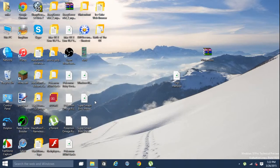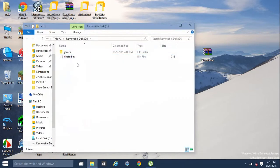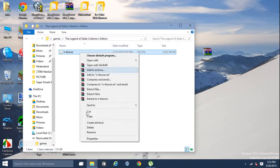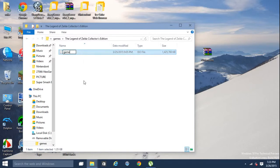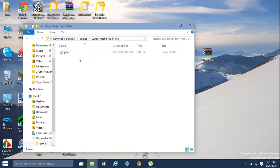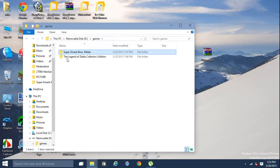I'm gonna eject my SD card and pop in the flash drive. I formatted this flash drive a couple days ago to put my games on. There's a bin file here — I'm not gonna delete it because it might be important. When you guys put an ISO on here, you have to rename it to 'game.' You can put it in any folder you want, but the folder has to be on the root of your flash drive or SD card.